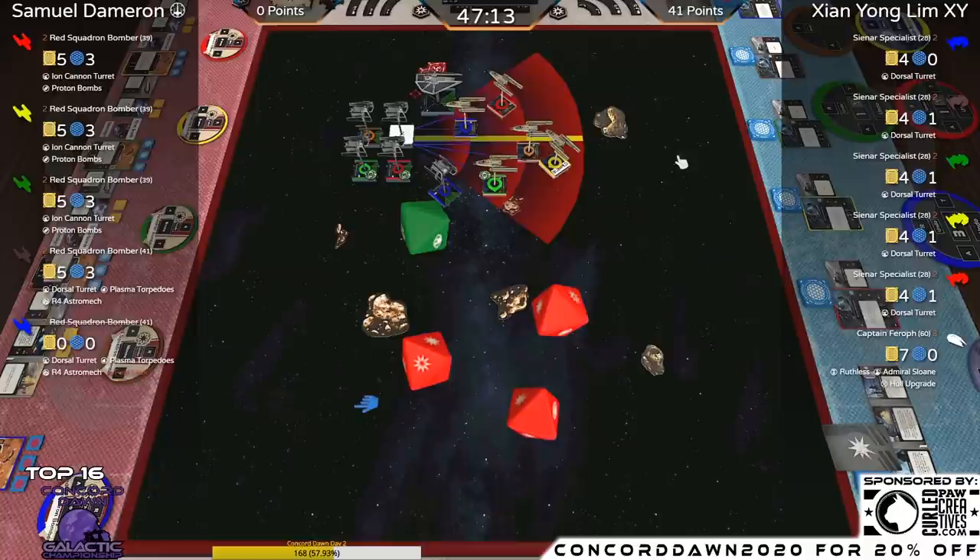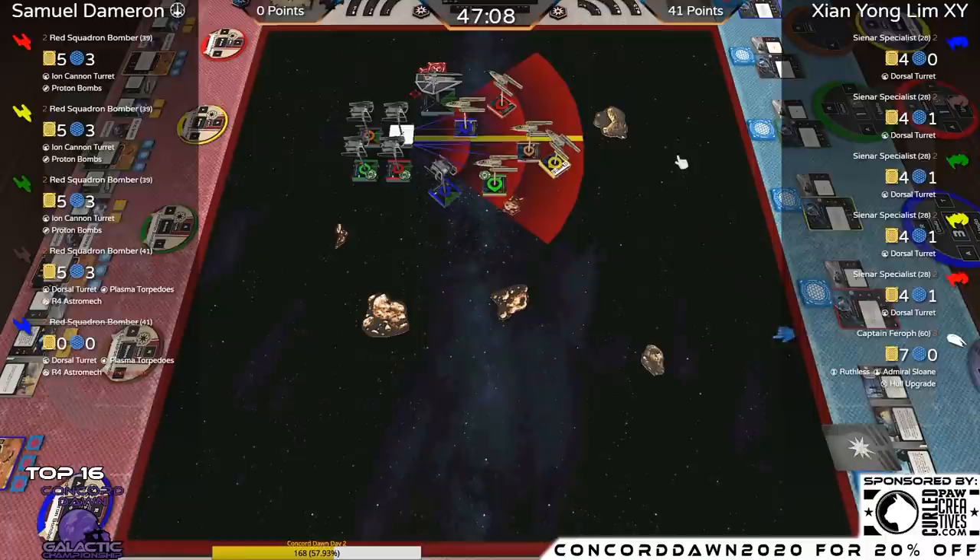This is quite notable — XY is able to clear one Y-Wing with only the first TIE Aggressor firing. He still has four ships left to fire, probably able to take another down to at least half points.